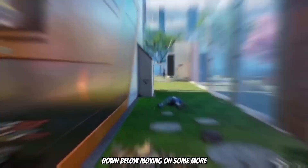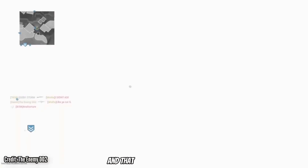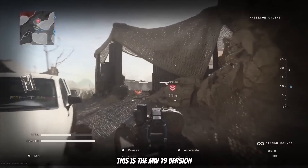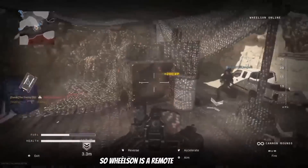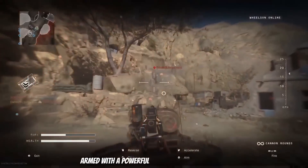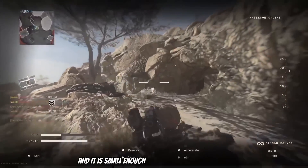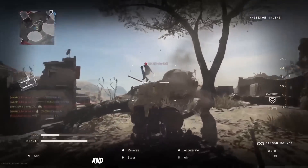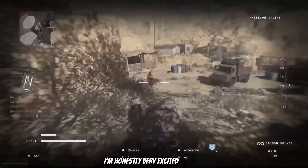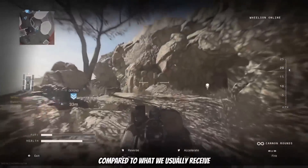The new scorestreak coming to the game is Wilson — I presume this is the MW19 version. Wilson is a remote-controlled drone vehicle armed with a powerful automatic cannon turret with unlimited ammo, and it is small enough to go through most doors and move through tight spaces with ease. I'm honestly very excited for this — it's something quite different compared to what we usually receive.